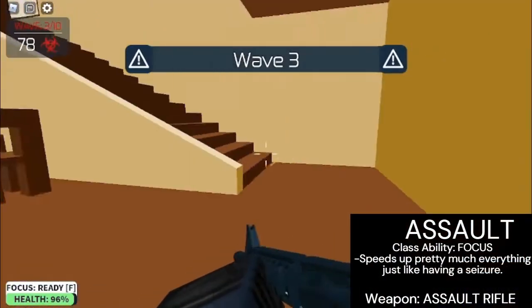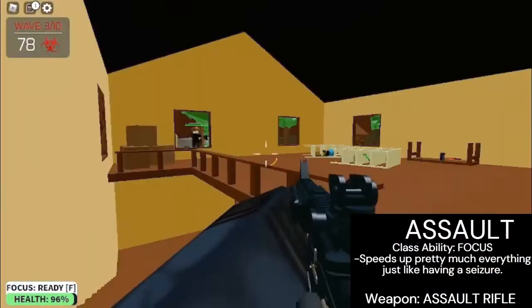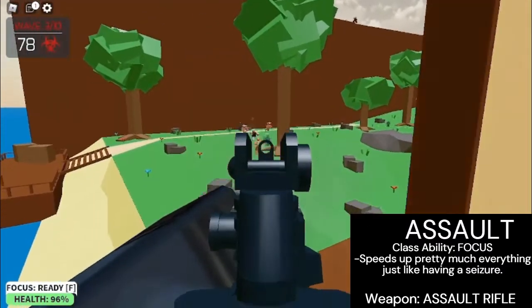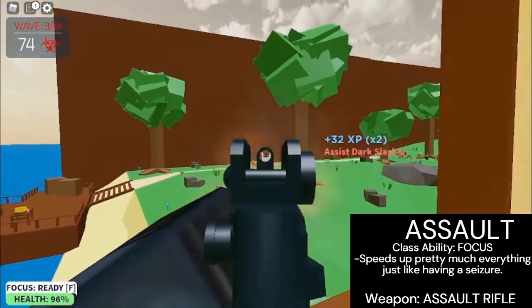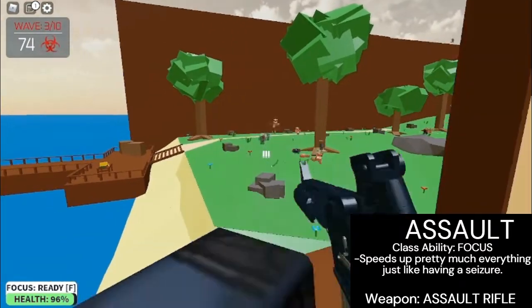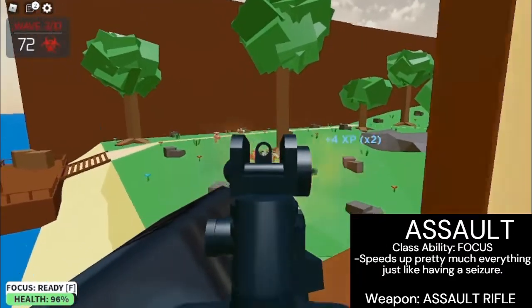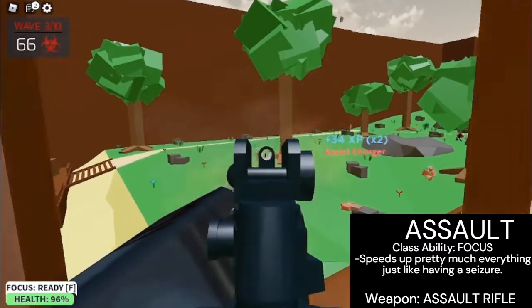The first class is Assault, a very universal and beginner-friendly class that uses an assault rifle. It also has a Focus ability which speeds up pretty much everything — firing, reloading, interacting — all will be sped up, just like having a seizure. This class is somewhat useful in co-op for dealing with both regular zombies and bosses alike, assuming that nobody complained about it.